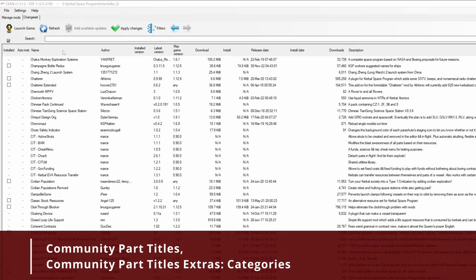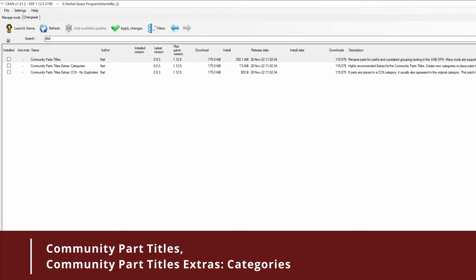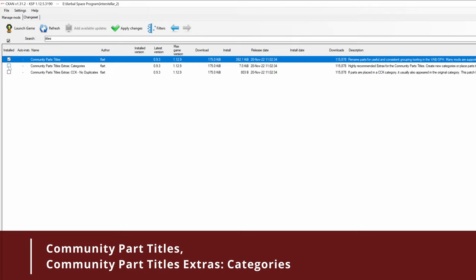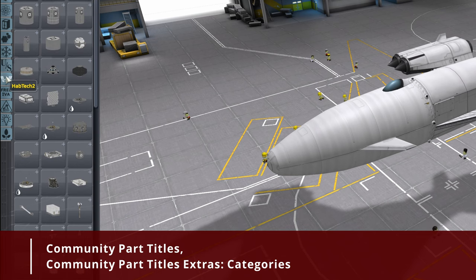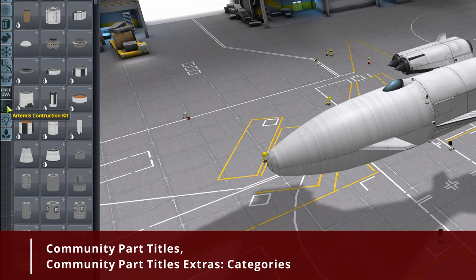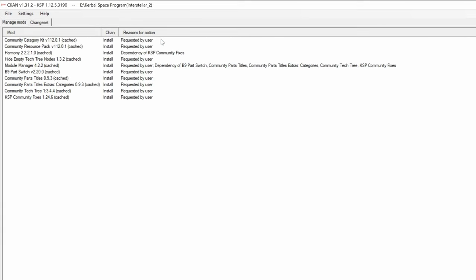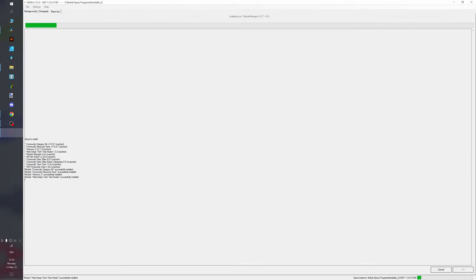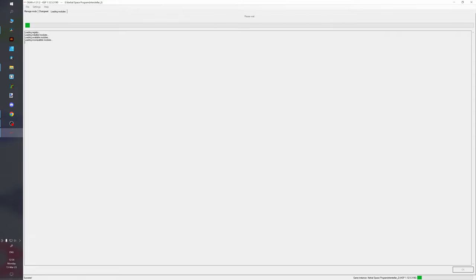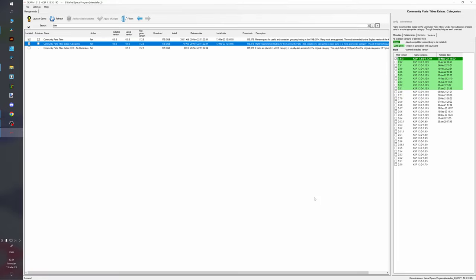Community Part Titles and Community Part Titles Extras Categories — this is one of the best quality of life upgrades. These two mods group up numerous mods into their respective categories and regroup vanilla parts. Now, with all these modules checked, you can press Apply Changes. During the mod installation, CKAN will recommend installing extra mods — don't do this! We want a clean install with minimal feature creep. Congrats, you have installed the first bunch of mods!